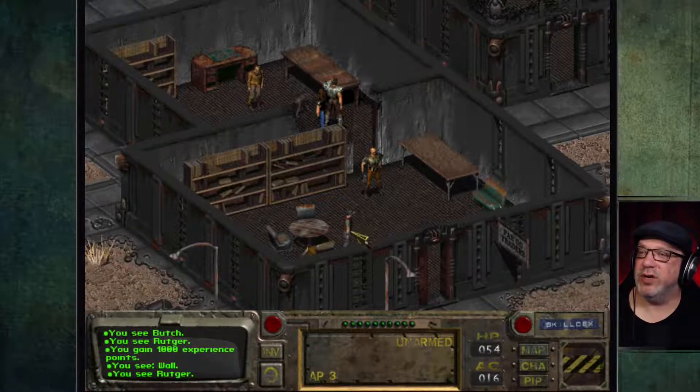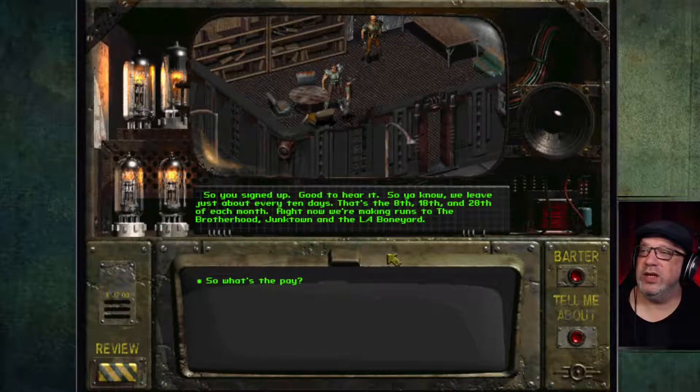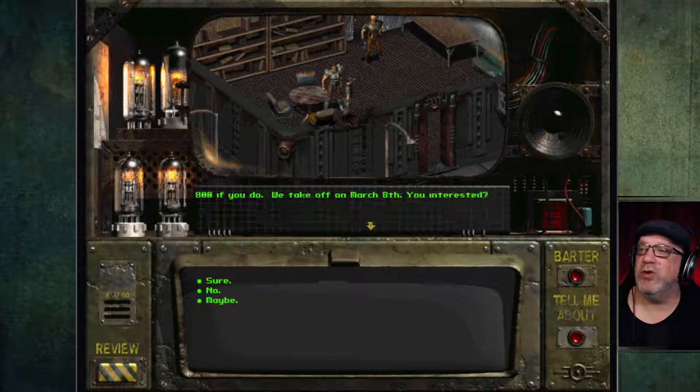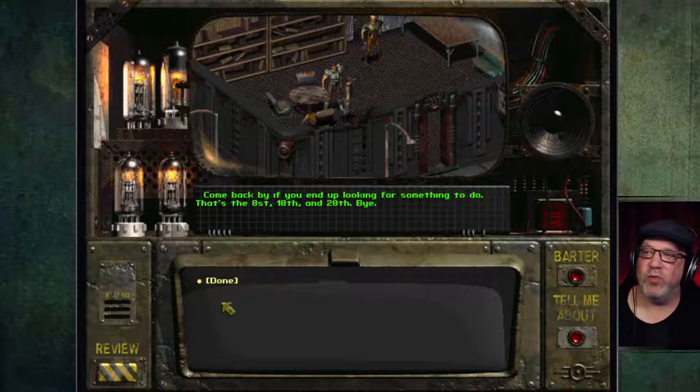Let's talk to the caravan driver. 'We leave just about every 10 days — the 8th, 18th, and 28th of each month. We're making runs to the Brotherhood, Junk Town, and the LA Boneyard.' 'So what's the pay?' '400 hub bucks each way — 800 total if you go both ways. We take off March 8th; you interested?' I'm going to say maybe. 'Come back if you end up looking for something to do.'